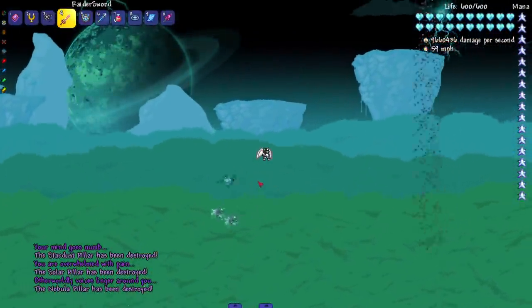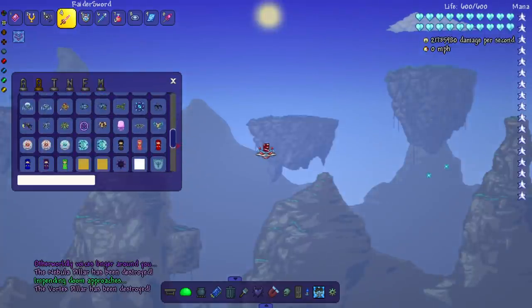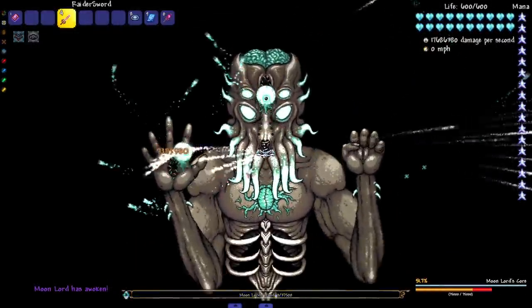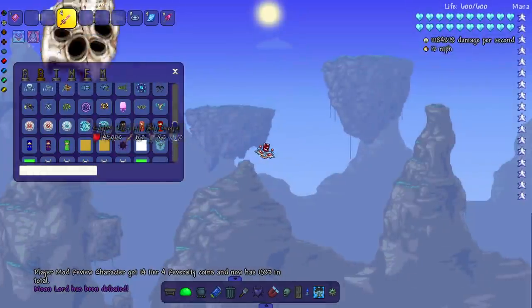That Vortex was a little slow, not gonna lie. While we wait, let's go ahead and fight Abyssian — since we already did the Dungeon Guardian, why not. Get him the hell out of here. Boom — and Moon Lord dead as well.